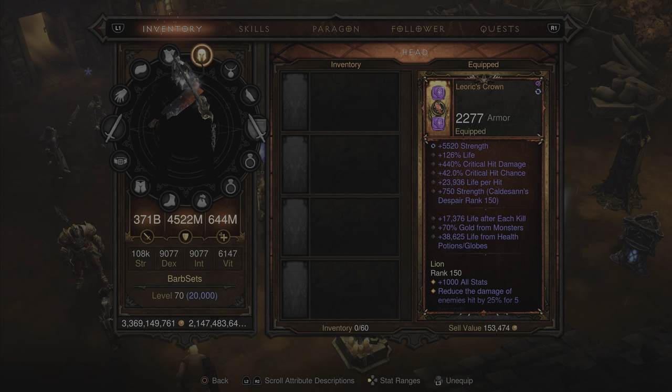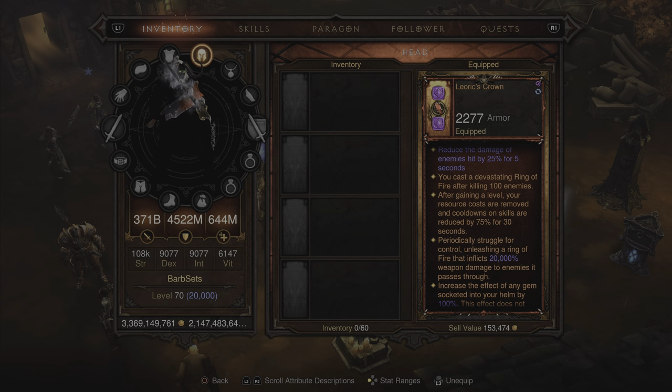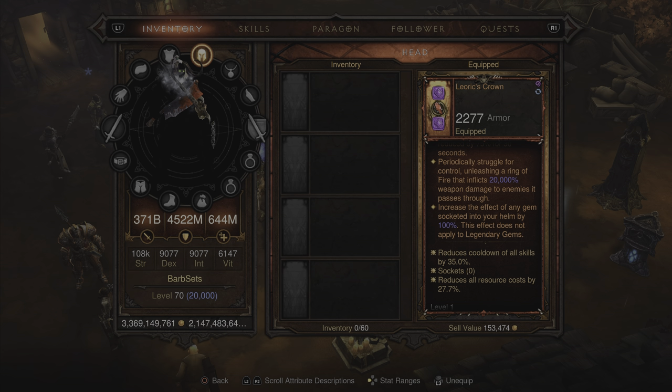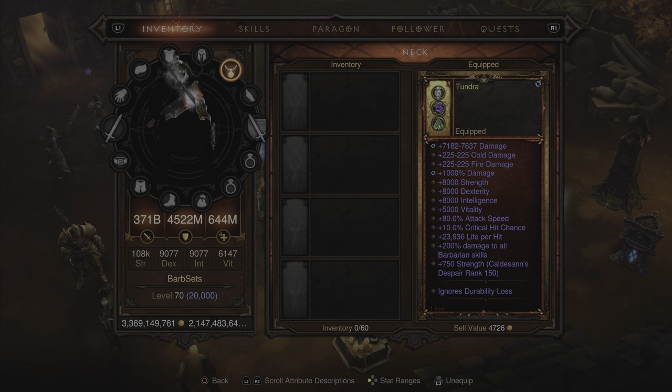Moving on to the helm, this one has a lower strength value but has increased critical hit damage, critical hit chance, and also increased percent life — coming in at 126% thanks to the Amethyst and other affixes. You're also getting 17,000 life after each kill and 38,000 life from health potions and globes. 1,000 to all stats. It is infused with the red Soul Shard, so you'll periodically unleash a Ring of Fire inflicting 20,000% weapon damage to enemies it passes through. Because this is Leoric's Crown, the legendary bonus increases the effect of any gem socketed in your helm by 100%, though it doesn't apply to legendary gems — we just need it to double those Amethysts for extra 100% life. Cooldown reduction is at 35.0% and resource cost reduction at 27.7%.